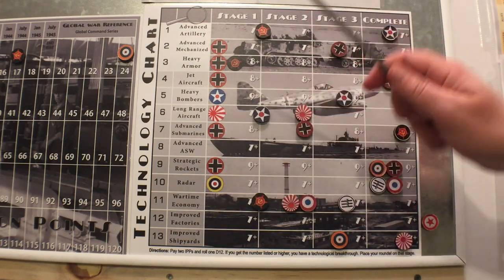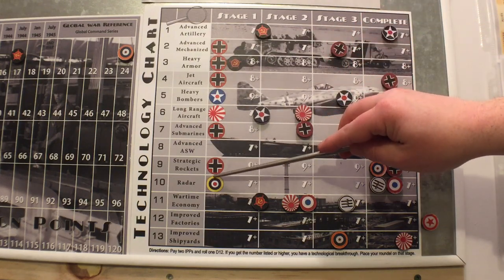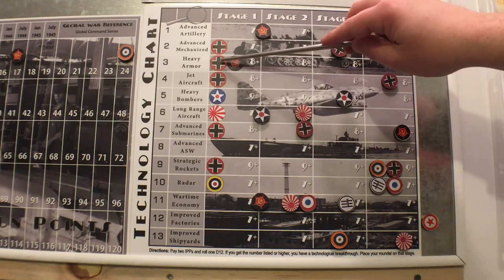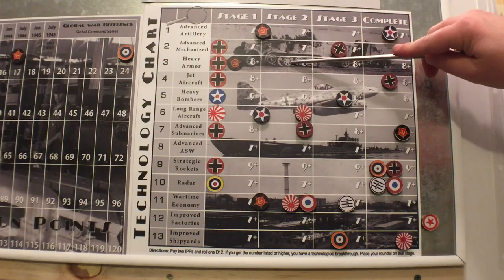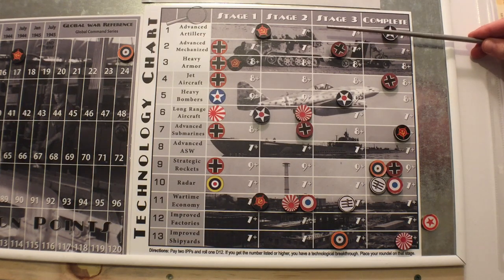The tech system works basically like this: there are four stages - stage one, two, three, and four. Once you get stage four, you've got it. If the roundel is already printed on the map, you get a bonus - you don't need stage one, you go immediately to stage two. For example, Germany and Russia would both go immediately to stage two for heavy armor because they already have stage one.